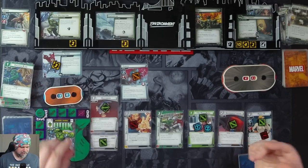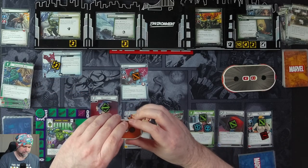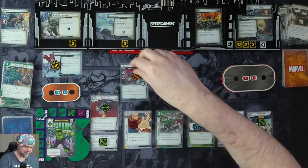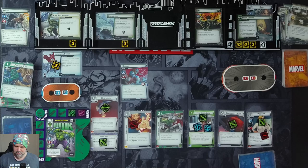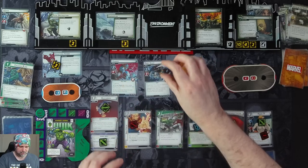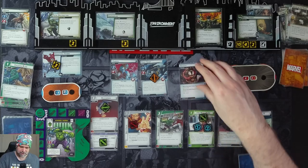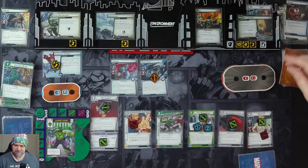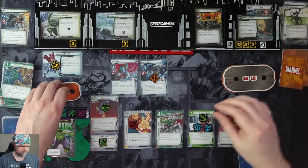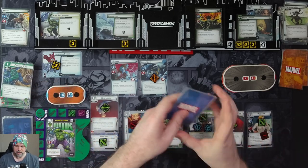We retaliate. Laufey's going to attack us — we're just going to take it, so it's going to be four. He's going to stun us, but we do retaliate and knock his Tough off. Then we'll get our encounter cards. Frost Giant comes into play with Tough. And the villain attacks us again — just going for zero plus one.